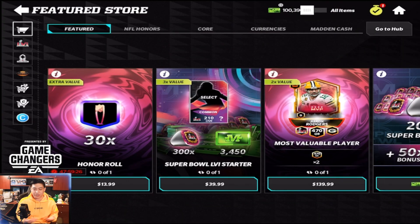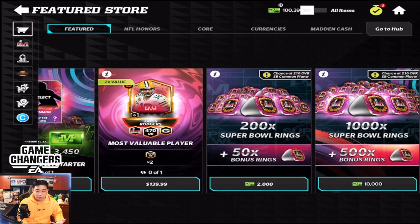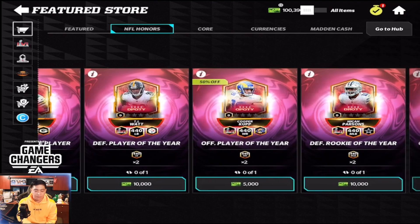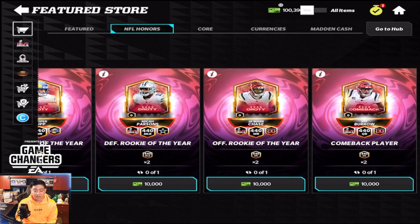There are some different values and options of course. There is the Aaron Rodgers you can build, but if you want to buy from the store pack you can actually build all the players with trophies. If you want Aaron Rodgers it's a purchase right off the bat — 140 on my screen, but that's just Canadian dollars versus US dollars. You can either buy trophies or get the players for 10,000 Madden Cash.